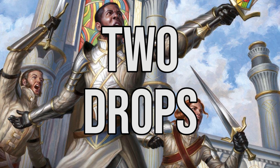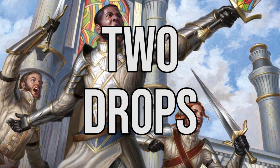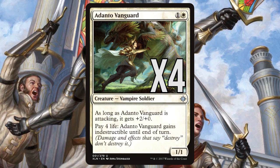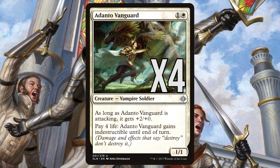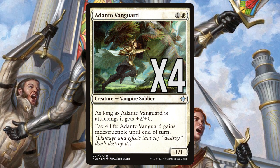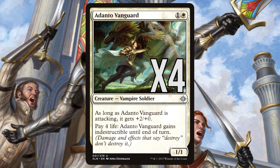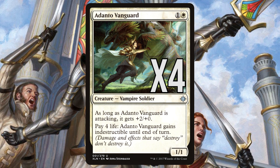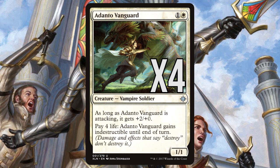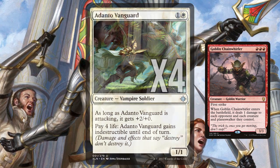Next up are our two drops. We have a total of eight and they have been specifically chosen for their offensive power and ability to race other aggressive strategies. Adanto Vanguard is a 1/1 for one and a white and is a fast, relentless attacker with its ability to gain +2/+0 while attacking. It's extremely resistant to removal and is most control players' worst nightmare. The ability to gain indestructible in exchange for life is exceptional and one that cannot be overstated. It is terrible on defense however, and a Vanguard that can't attack is as good as dead. So if you expect Goblin Chain Whirler, this will be the first creature I would consider sideboarding.